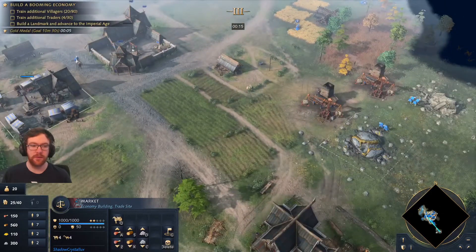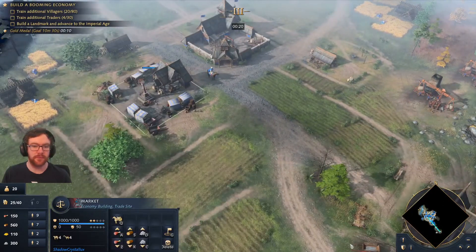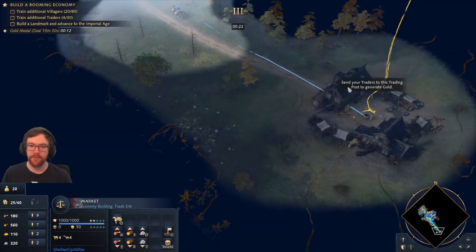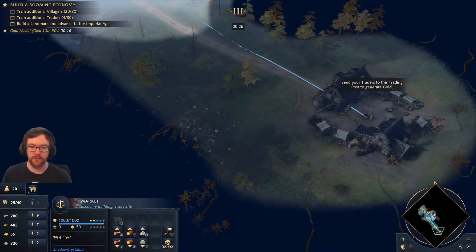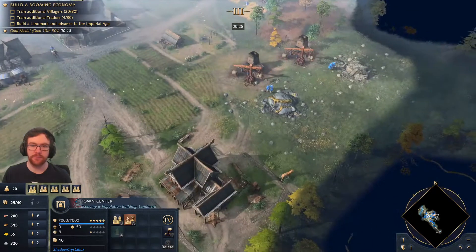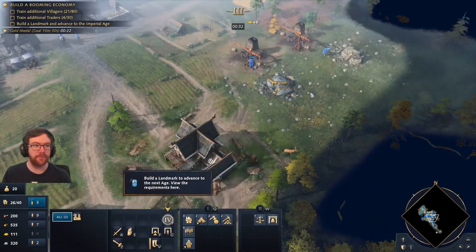Your first task is to make sure that your town centre and market are producing villagers and traders. It is very important that these buildings are never idle. You now have the resources to construct a second town centre. Build it near resource deposits so that your villagers have easy access to them.